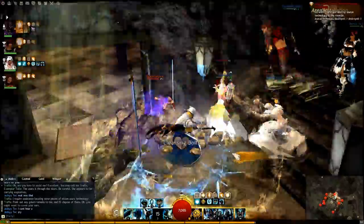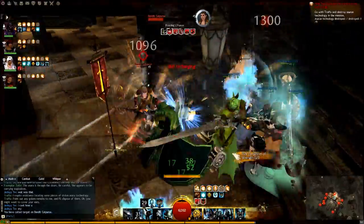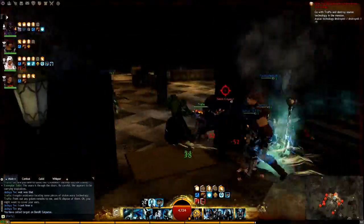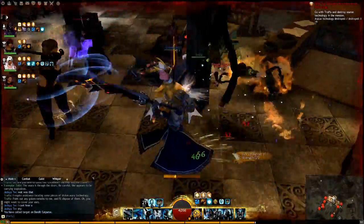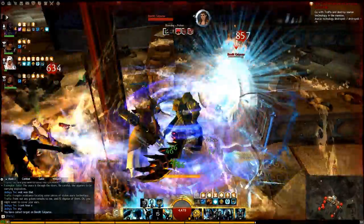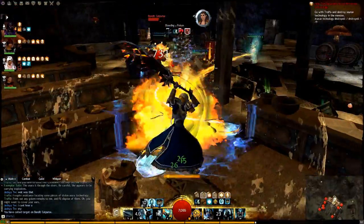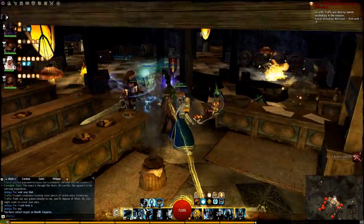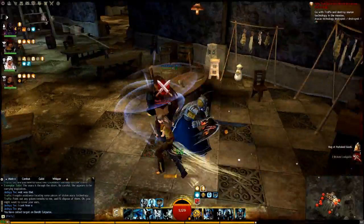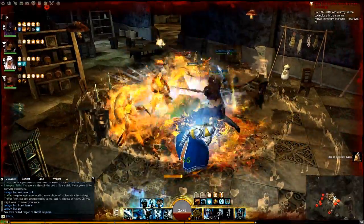We're just going to pull these bandits. The order: you always want to focus the cutpurses first. The only mob that takes priority over cutpurses is the thug, because it'll buff and heal the rest of the party. Besides that, cutpurses are like the thief-type class — they can stack both poison and 12 stacks of bleed on you, so they hurt a lot. You can see 15 stacks of bleed right there.